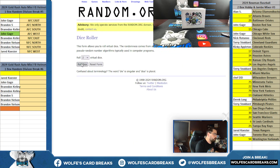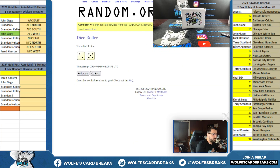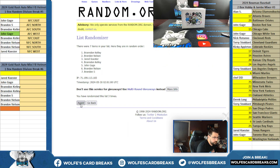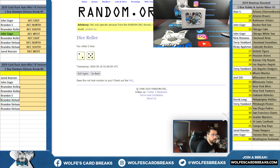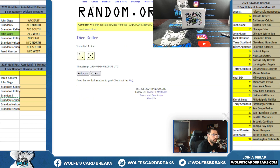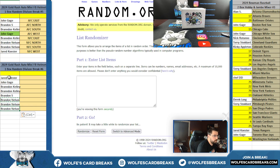First random. Same dice roll for all three randoms — two and a five is seven. Top spot on seven gets the extra spot. Brandon in — wow, three different Brandons in this one. Two and a five, seven times. Brandon in, picking up the extra spot. Seven times on the name, seven times on the divisions.